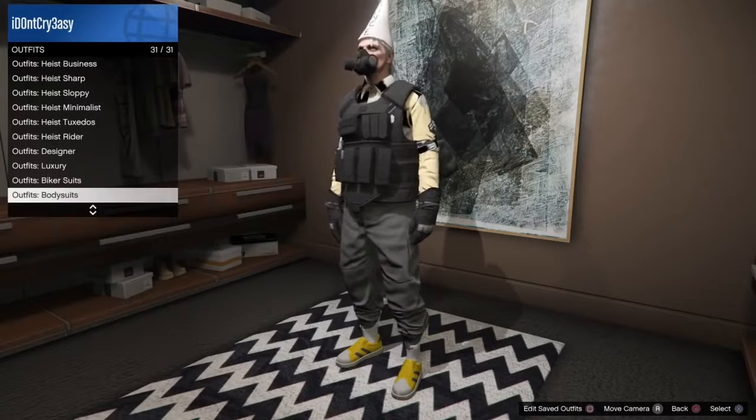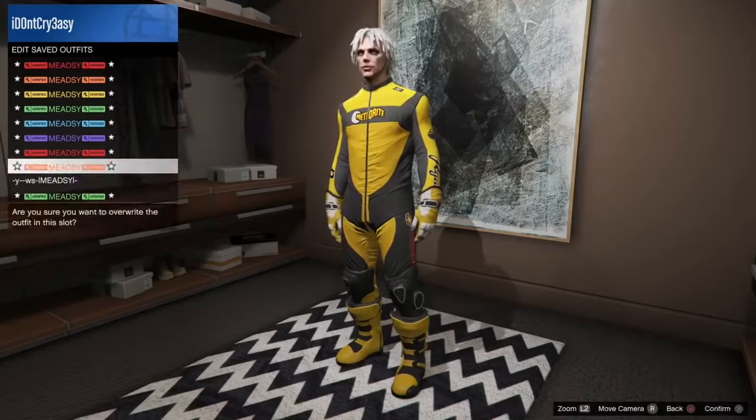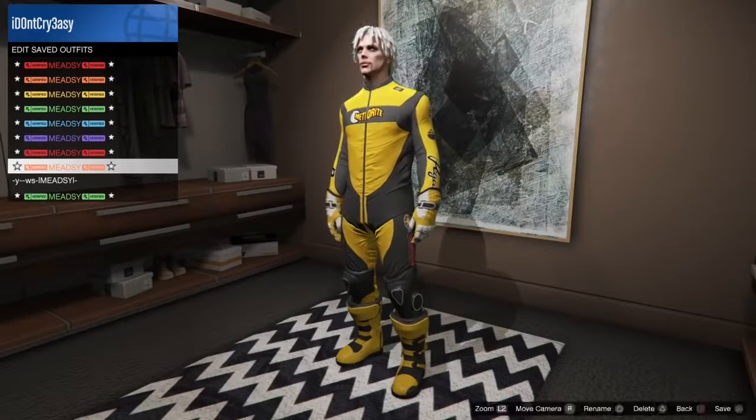To start this glitch off, what you want to do is head over to your apartment closet, then go to biker suits, wear any biker suit, and save it as an outfit.